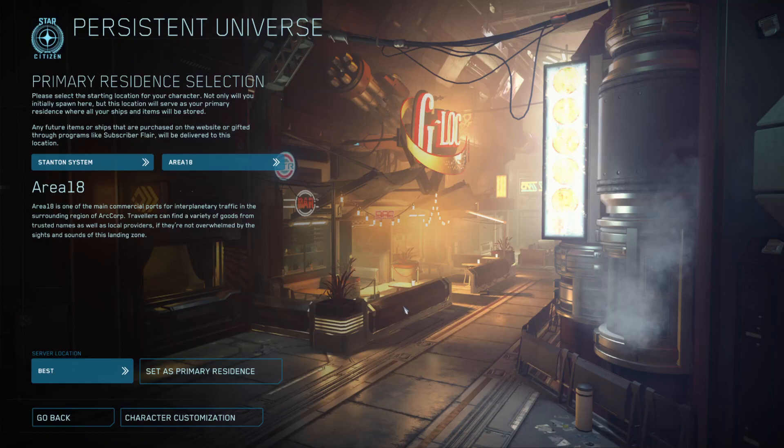Area 18 is my place that I tend to visit and start out in. It's got an armor shop, a weapon shop — same shop — a clothing shop, a ship dealer, a ship component shop, and this is all planetside. Plenty of food purveyors to get you food and nourishment.